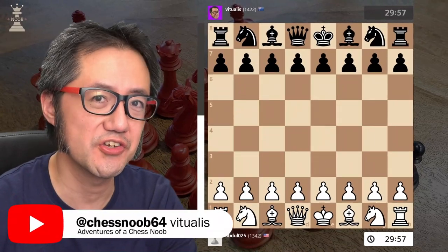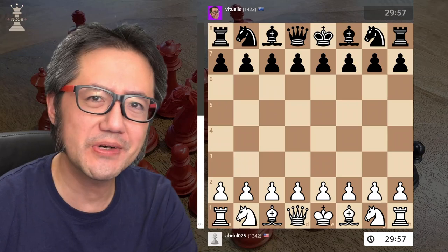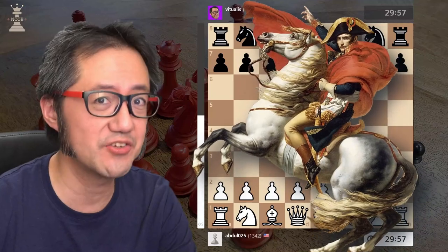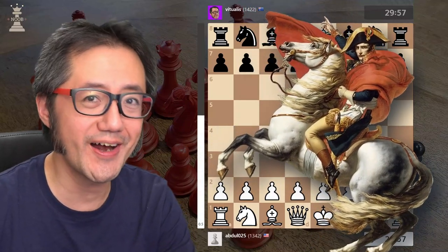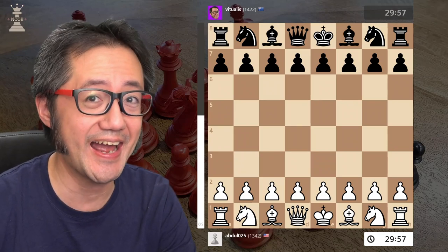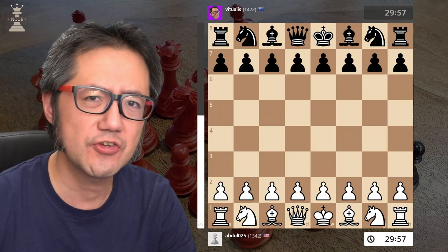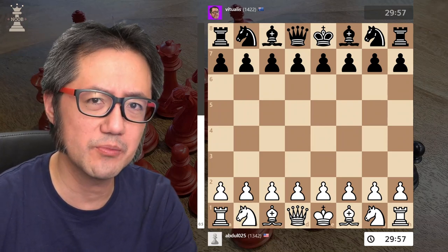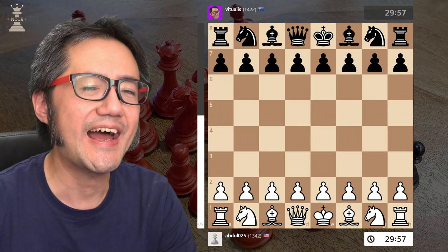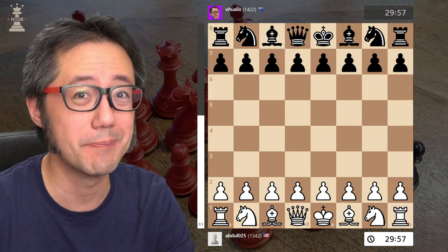Hello, this is Vitualis Chessnoob, learning and having fun with chess. One of my previous videos on the Napoleon attack is one of my best viewed videos on my channel, and that surprises me somewhat because I think the Napoleon attack is actually pretty bad, especially once you're out of the beginner level. So I'm going to make this video after a game which reminded me of it, to demonstrate how you can refute it if you're playing with the black pieces.